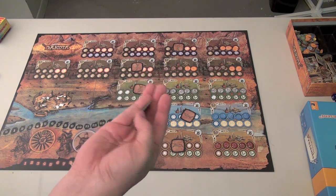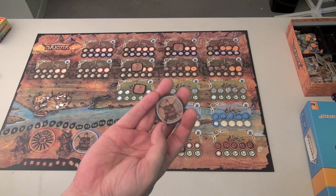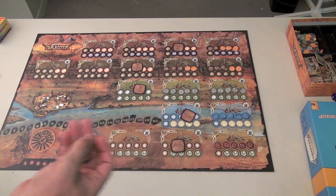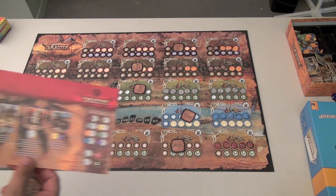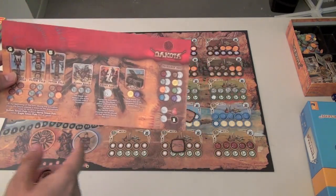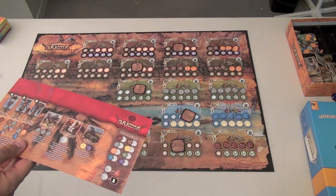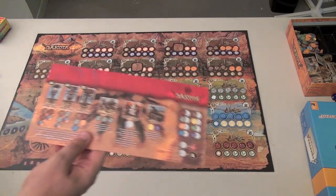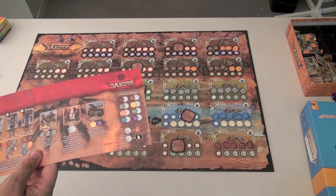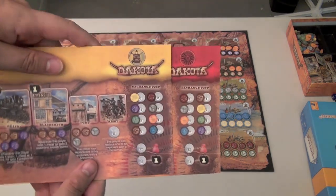At the beginning of the game, players are going to basically secretly decide whether they want to be the settlers or whether they want to be the Native Americans. They will then put out in front of them a chart showing their side, depending on what they pick. Now, there has to be people from both sides. It doesn't necessarily have to be even, but there has to be folks from both sides.